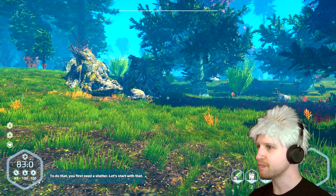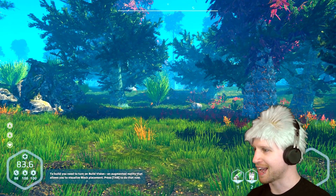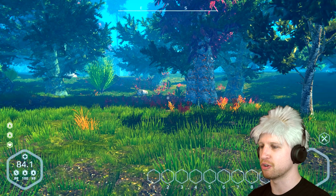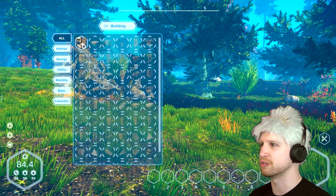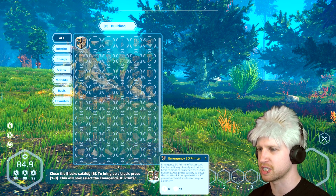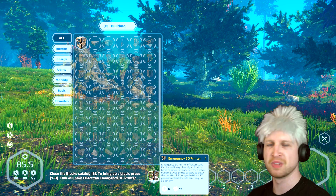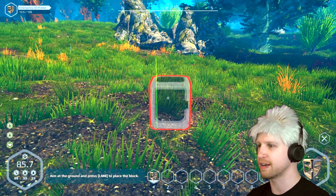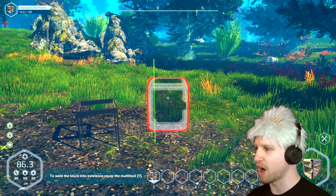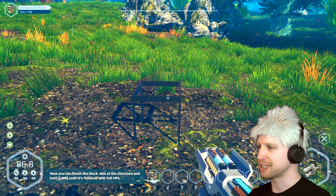I like how this game actually has a tutorial, even though I said I didn't really have much of an idea of what to do. So you build using vision and augmented reality. Press tab and then you go into build mode, and then we're going to have building blocks in our inventory. Drag and drop the emergency 3D printer — it's an emergency 3D printer of last resort, it can be built very cheaply and prints basic components needed for further building. So I guess this is like our crafting table. To wield a block into existence, equip the multi-tool with T.